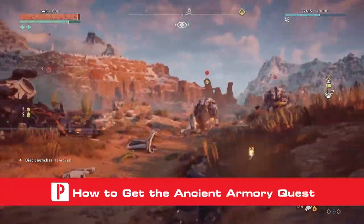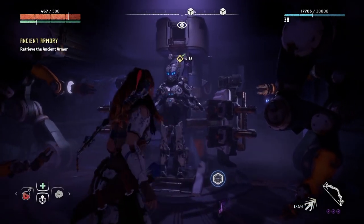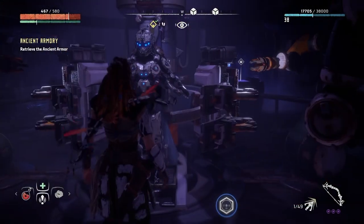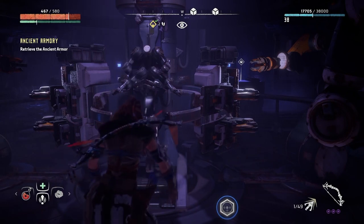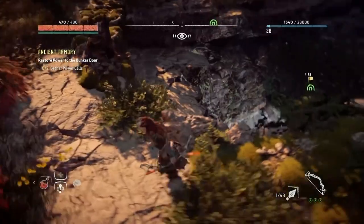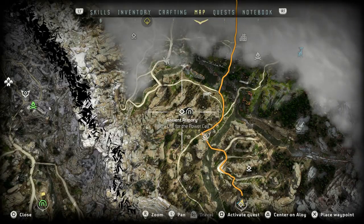Getting the Ancient Armory quest is the easiest part of this entire journey. To obtain the quest, all you need to do is find a power cell, or make your way to the bunker where the armor can be found. To find the bunker, we suggest climbing the first tall neck you encounter at Devil's Thirst. This will fill in the map surrounding it. Then you should be able to find the bunker just northwest of the Merchant and Campfire, around this area.